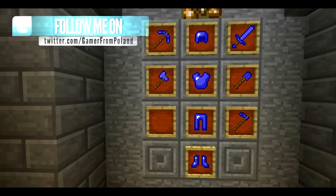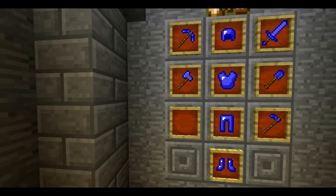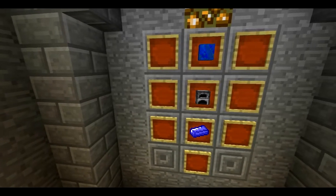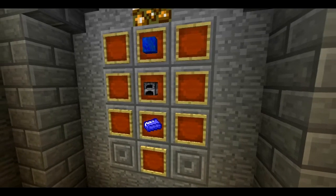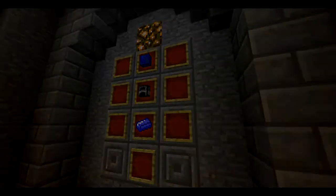Starting from tools. Tools are made with lapis lazuli, but first to make tools you will need a lapis lazuli ingot, which you create by burning a lapis lazuli block in a furnace. And all these weapons, all these armors are crafted the same as the original ones.